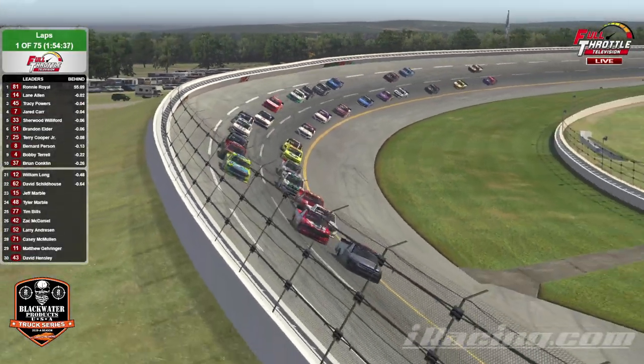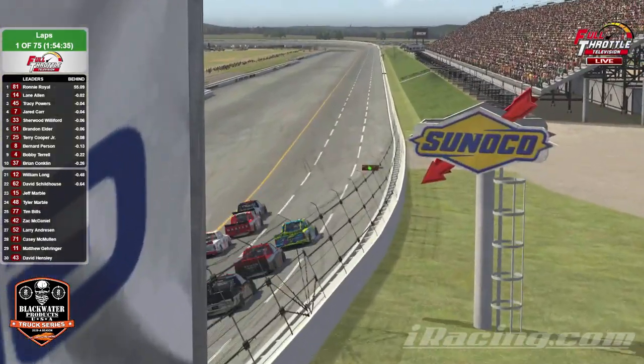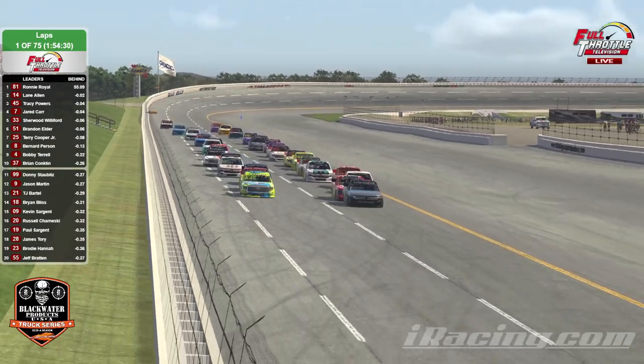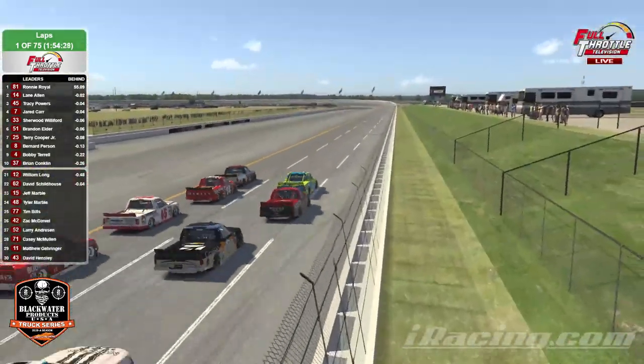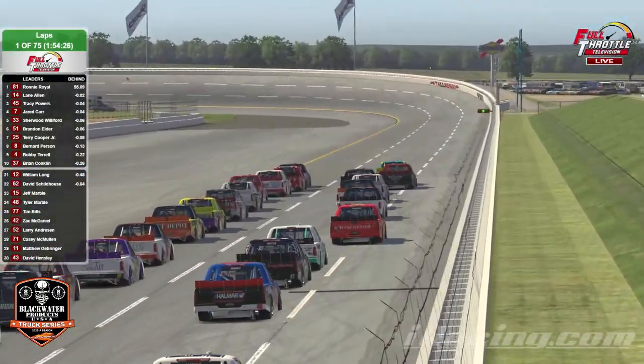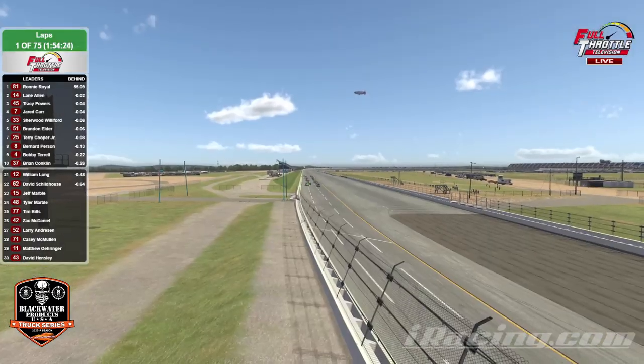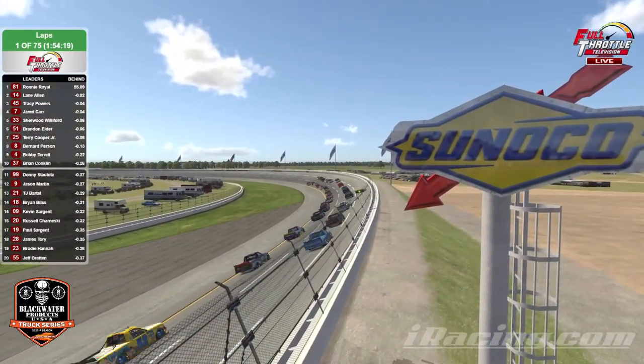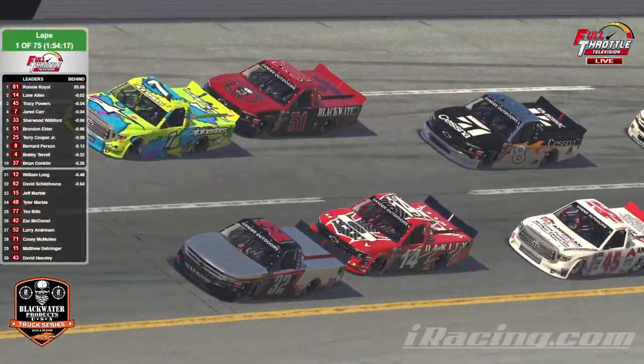Tracy Powers in third, then Carr, Williford, Elder, Cooper, Person, Terrell, Conklin in the top ten. As we're going down the back stretch, the outside line is starting to form up a little bit as Carr is starting to get a pretty good run going. Will he be able to pull even with our leader? We'll see who's going to fight for the lead coming out of turn four.